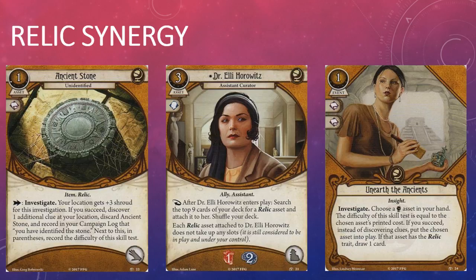It's worth noting that the Ancient Stone also synergizes with several other Seeker cards in this box that target Relics. Dr. Ellie Horowitz lets you search the top nine cards of your deck for the Ancient Stone and attach it to her; while attached to Dr. Ellie Horowitz it does not take up a hand slot. You could try to play the Ancient Stone for free using Unearth the Ancients — a Seeker should have really no problem passing an Intellect one skill test — and you also get to draw a card if successful. I think it's safe to assume that Dr. Ellie Horowitz and Unearth the Ancients will also be able to target the Ancient Stone's upgrade or upgrades when we see them.